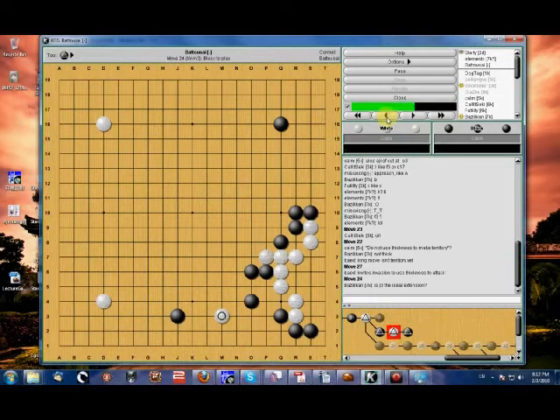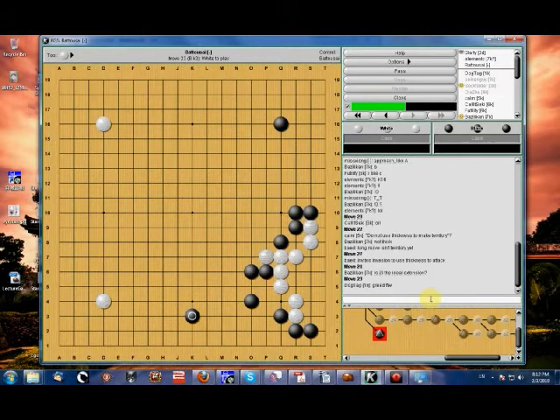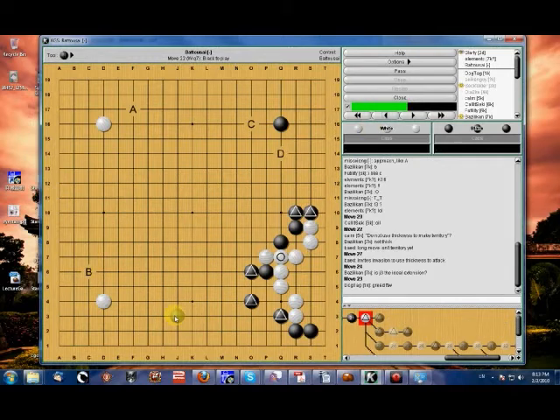Is J3 the ideal extension? J3 is an extension I would make because I'm aggressive and greedy. You can go ahead and play K3 to be a lot safer — that makes it much more difficult for white to come in. But I like fighting, I like inviting fighting. I would want white to come in and then struggle. And if white decided to force you to protect it, I don't mind that either.